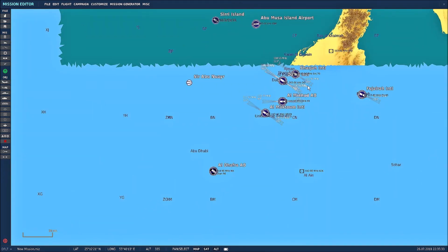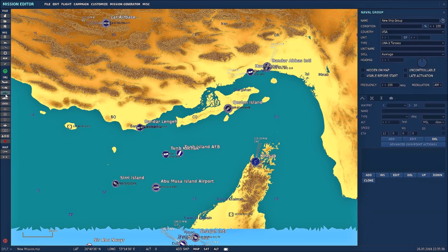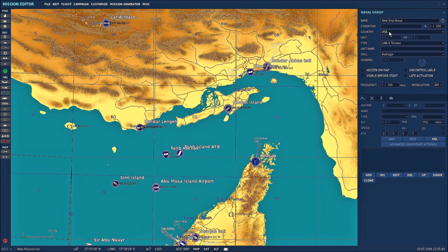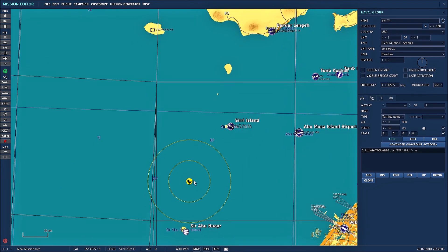Alright, so we're in the map — this is the Persian Gulf. Let's say we want to place a carrier somewhere, so we go to the boats. We have USA selected; you can name it whatever you want to keep track of it. We'll use the CVN-74, which has working catapults and working arrestor hooks, and then for the scale I'll just put it on random. You can place it wherever you like on the water.